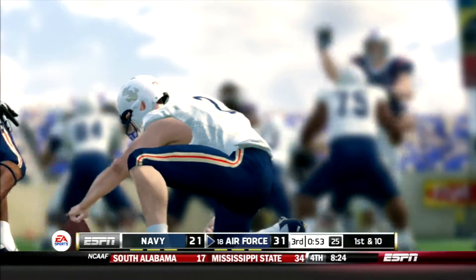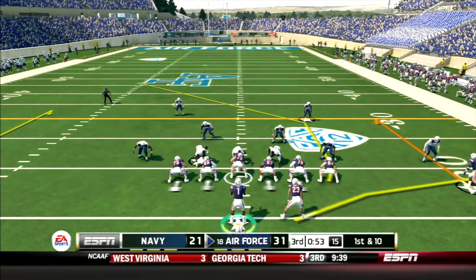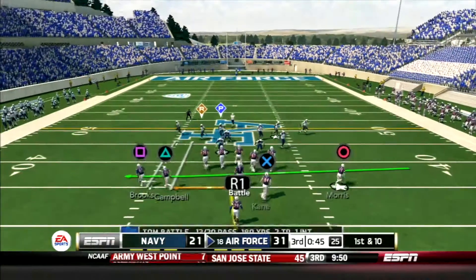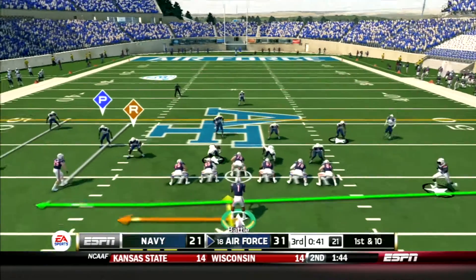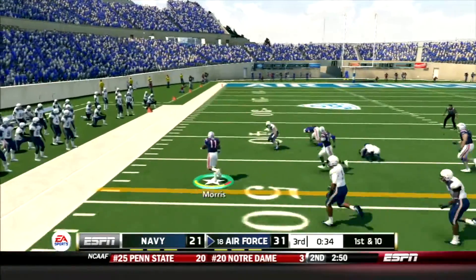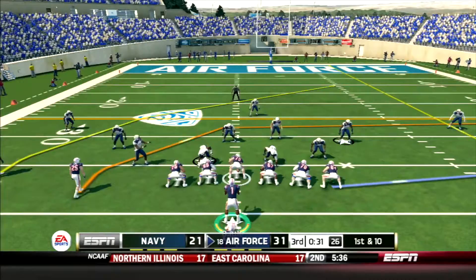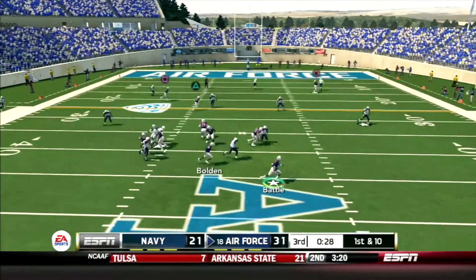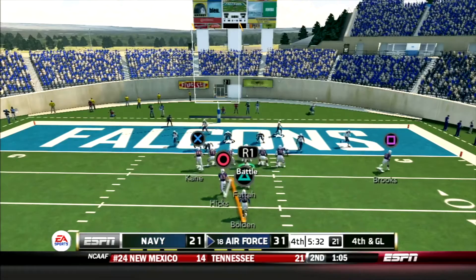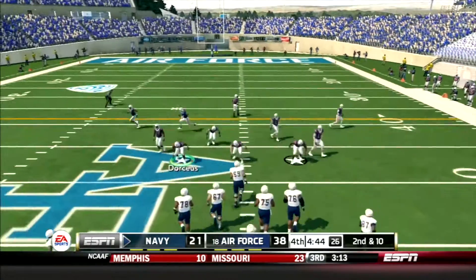A big defensive tackle got a paw up and blocked it — unbelievable! First and 10 for Air Force. Battle in an offset I, sees tight end Kane — Kane's got it near the 41-yard line. Morris in motion on a jet sweep — Battle flips out to Morris, who has lots of room across the 50 and gets down to the 35, a 23-yard gain. Play-action, Battle rolls right, finds Brooks inside the five, down to the two-yard line. Fourth down and goal — Bolden bulls his way in, his third touchdown of the day!